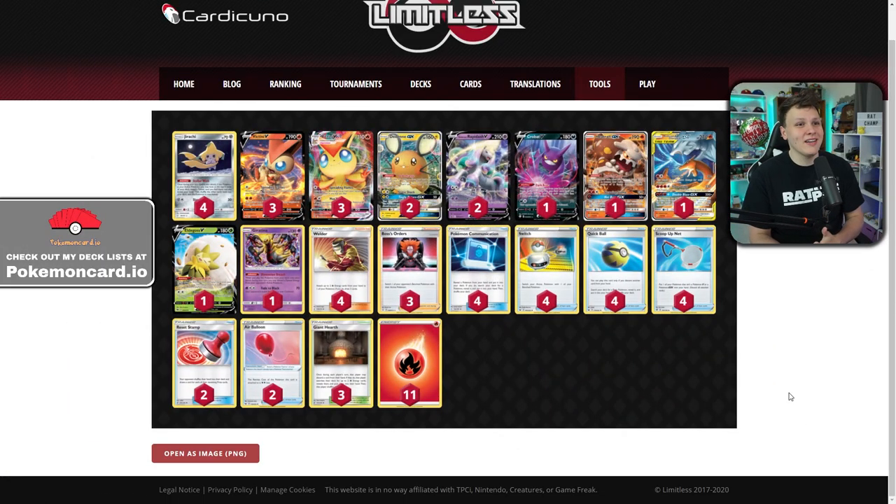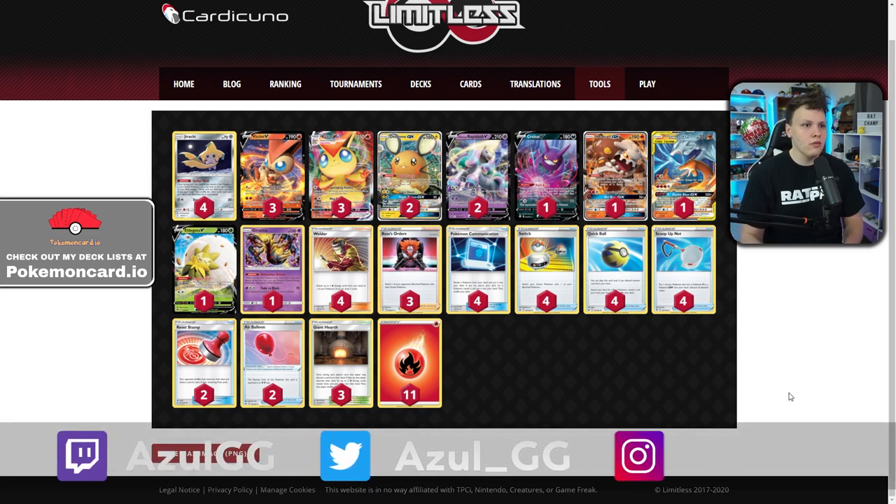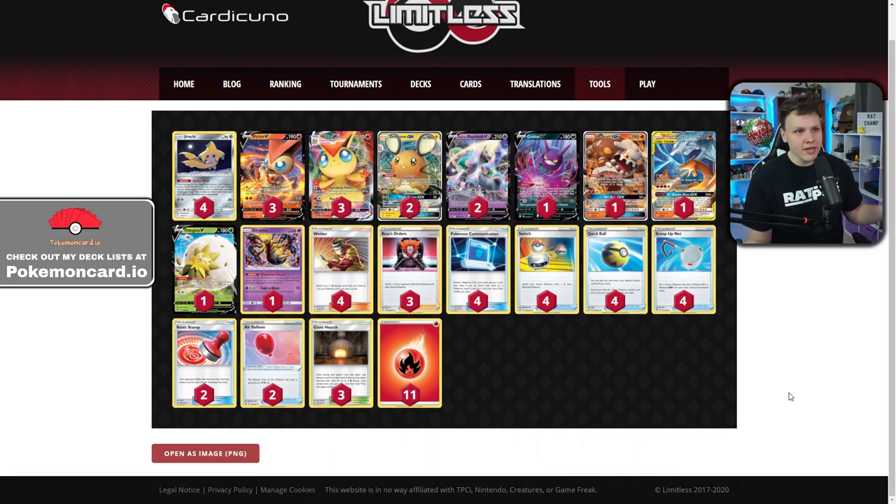Welcome back to Cool Lists, where I take a look at a couple of lists I thought were cool from the week and go a little more in depth on them. The first one is Koichi's Victini Rapidash deck, which has been gaining a ton of traction recently and has been the most popular deck in the last couple of tournaments.